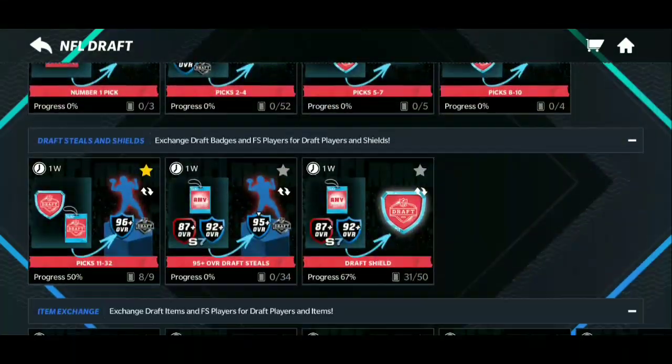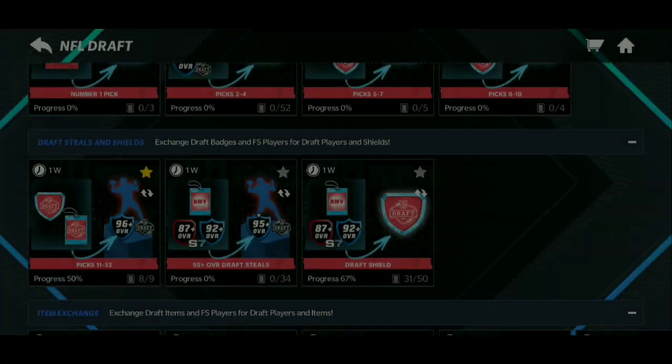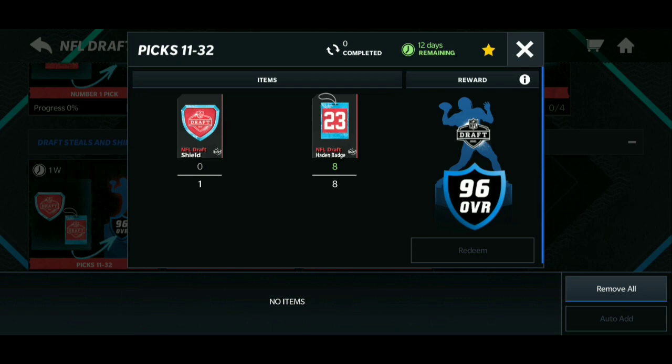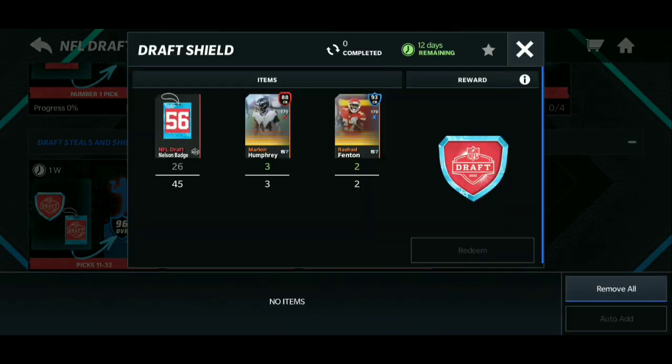There are a bunch of 96s. If you go right to these sets and scroll down to Draft Steals and Shields — right here where you get the 95 pluses and the shields — that's where the 11-through-32 picks are. It's really easy to get one of these 96s. All you need is 8 NFL Draft badges and 1 NFL Draft Shield. I honestly wish I could claim one of the 96s in this video, but unfortunately I don't have enough badges.